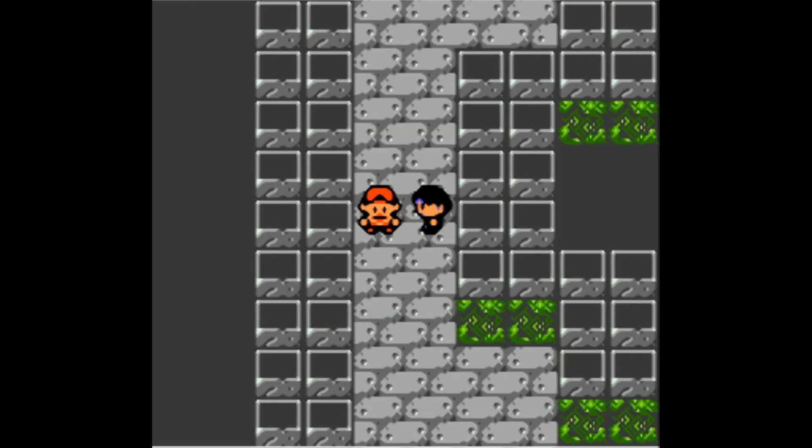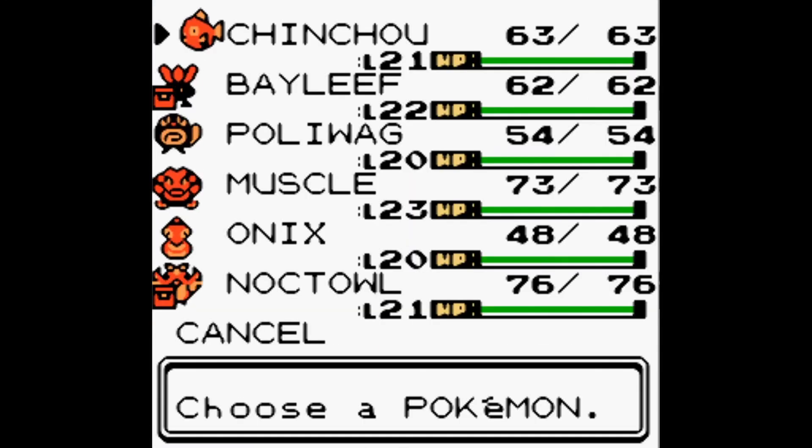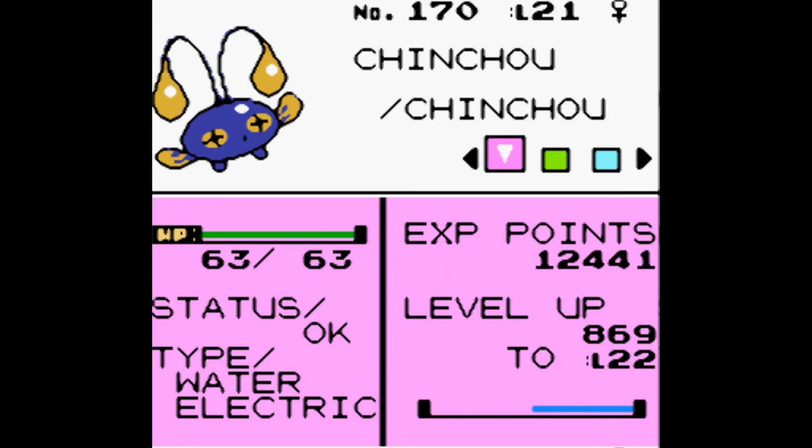What's going on everybody, this is Joe and Amy and we are back with another episode of Pokémon Silver — Amy's second journey through the world of Pokémon. Last time we made it to the new town of Olivine and partway up the lighthouse after catching a new Pokémon for our team: the water-electric type Chinchou, which did not exist until this generation. She is level 21.